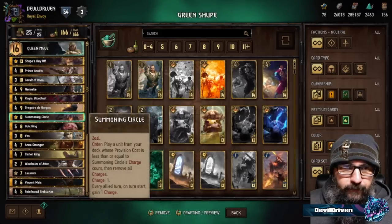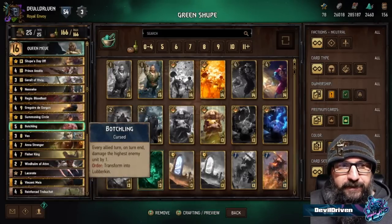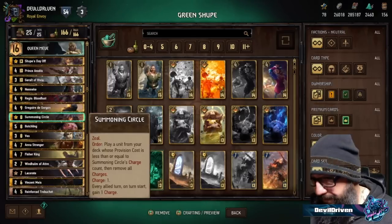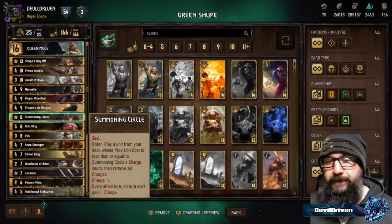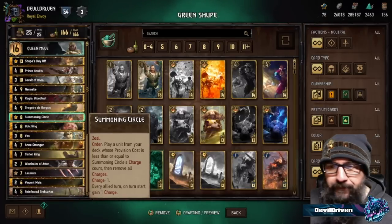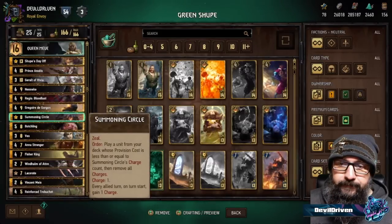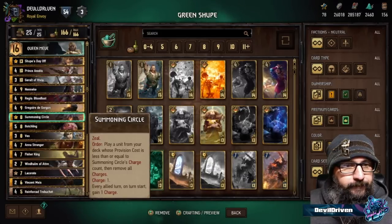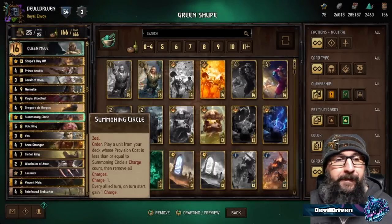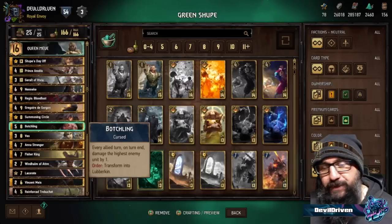Gregoire is a great card — there are Botchlings and all kinds of things that knock something down and get value. The Summoning Circle you want to play preferably in round one, or round three if it won't be removed. On average it's worth 14 points in a 10-card round three. If the Scytheman scores around six points it's a 14-point Summoning Circle, but if the Scytheman hits 10 points then it's an 18-point Summoning Circle.